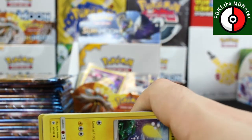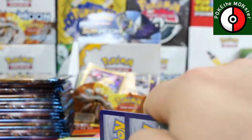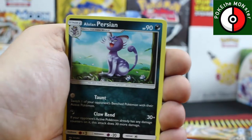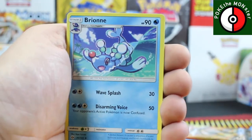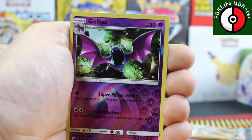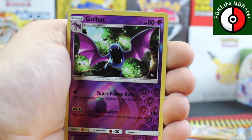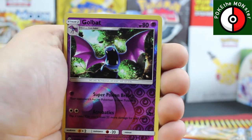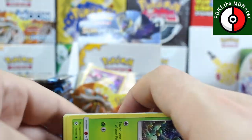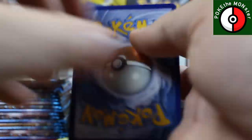We are getting very close to that 1000 subscriber mark — only a couple more left and we hit a thousand! I get to give one lucky subscriber one of these Sun and Moon boxes. Reverse holo is a Golbat and our rare card is a Bewear. Are you guys excited about the Sun and Moon booster box giveaway? Leave it down in the comment section below.